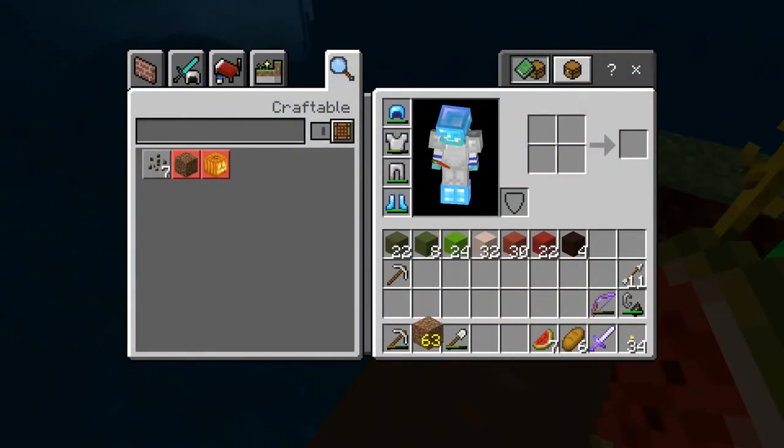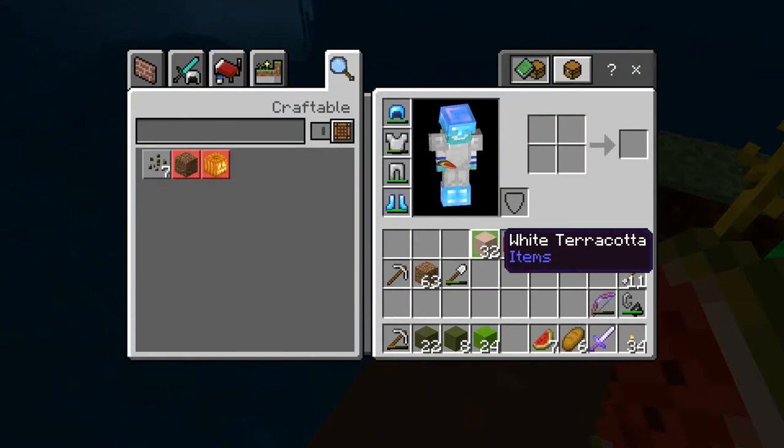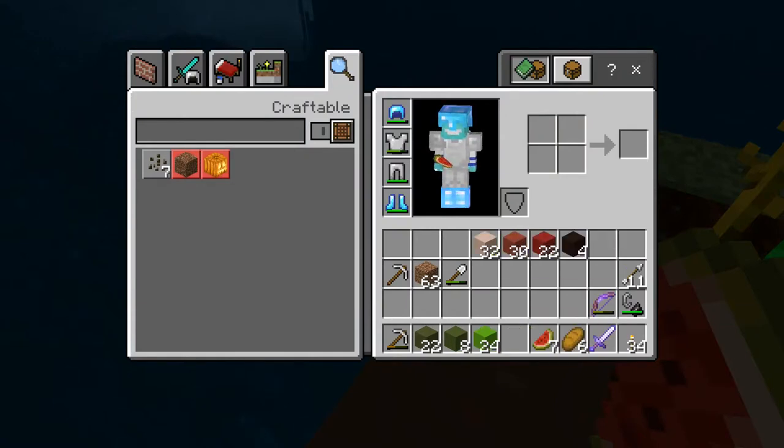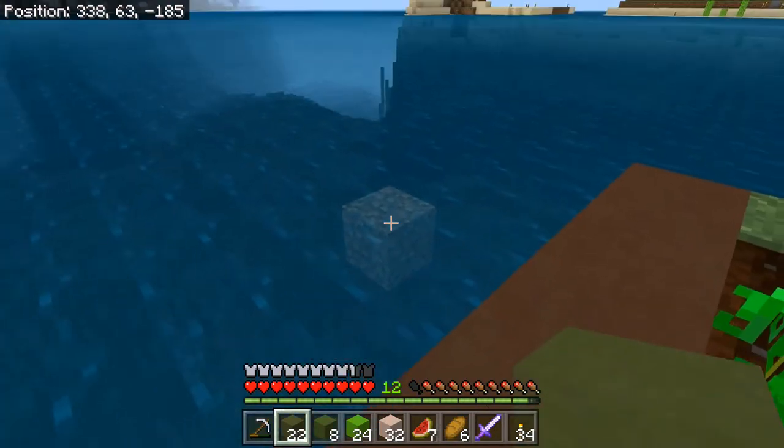I have two different types of dark green, then regular green, and then that white part — the crust, I can't think of a better word for it. Anyway, we're going to try to do it by colors instead of in rows. I learned my lesson from last time — I have the pattern printed out. So here we go.